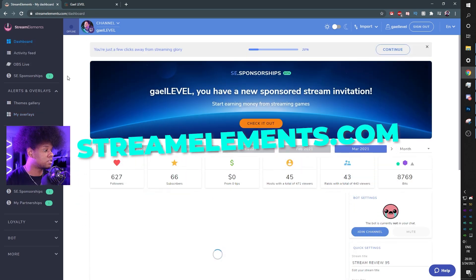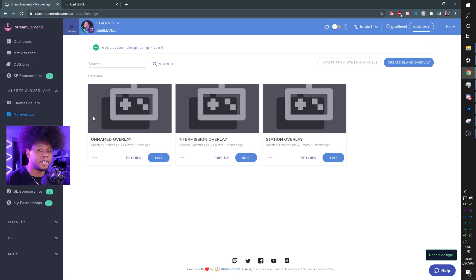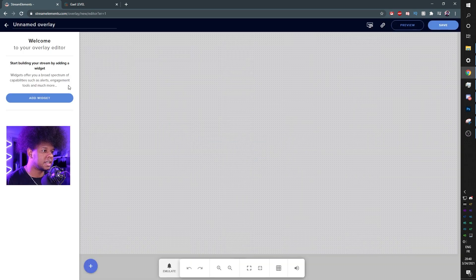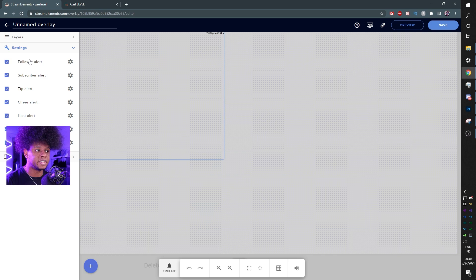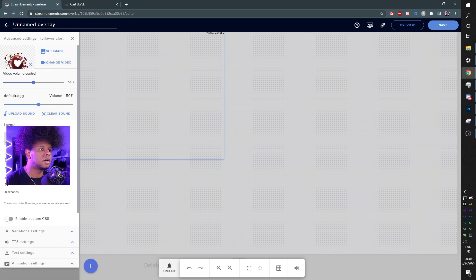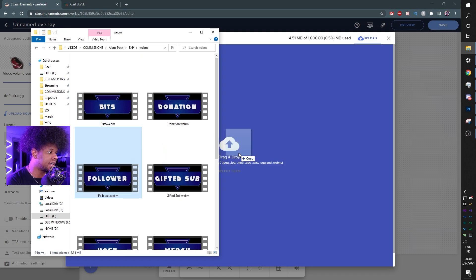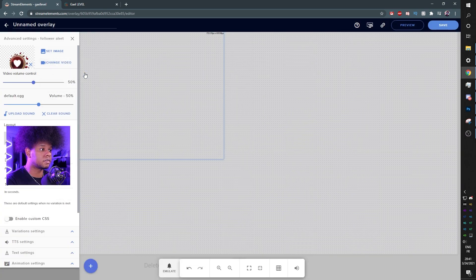For Stream Elements, go to streamelements.com and get to your dashboard, then go to 'My Overlays.' I'll create a new overlay to make sure everything is clear — set the resolution to 1080p, then click 'Add Widget' and select 'Alert Box.' At the top you'll see the follow alert. Click the cog wheel, then click 'Change Video,' and you can drag and drop your file. We want the follower alert — drag and drop — and then click 'Submit.'